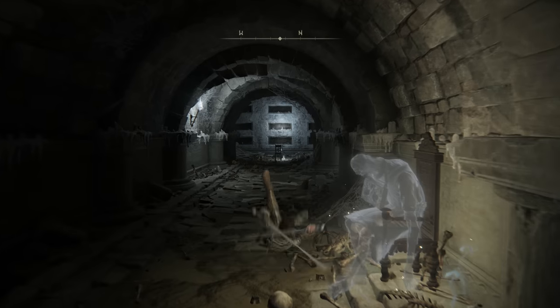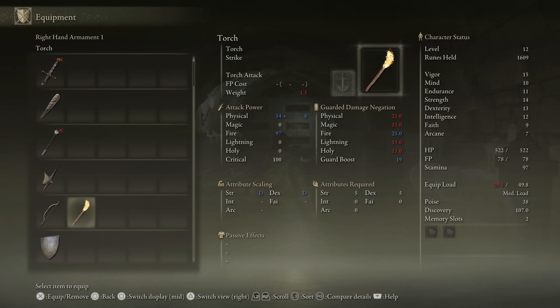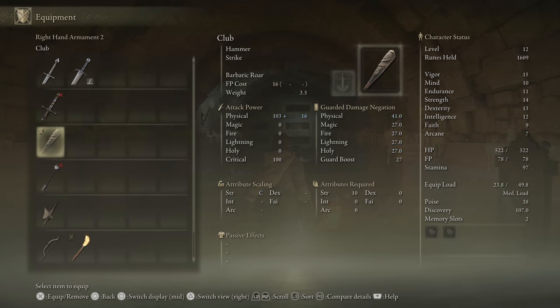These enemies — Imps — are very resistant to piercing and slashing damage, which is unfortunately exactly what my swords do. My club and my torch, however, both do strike damage. I had us grab the torch for only 200 runes because it's nice to light up areas, but it is also a very cheap early game strike weapon. We're going to start with the torch and compare to the club. Then I'll put on my heater shield — we're going to be focusing on some guard counters in this catacomb. I'm also putting on my short bow, which will come into play a little later, so let's craft some Bone Arrow Fletched.